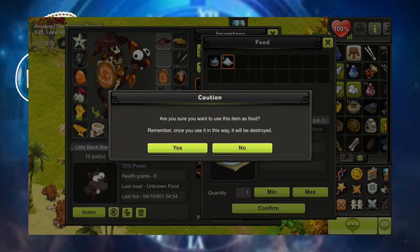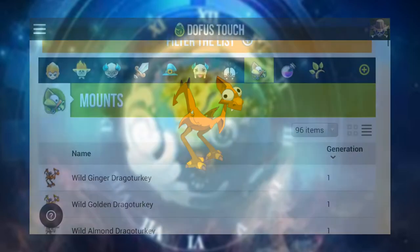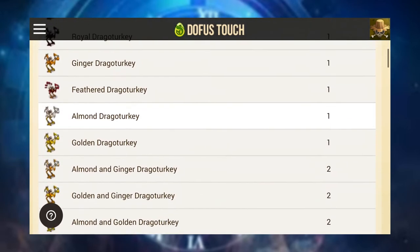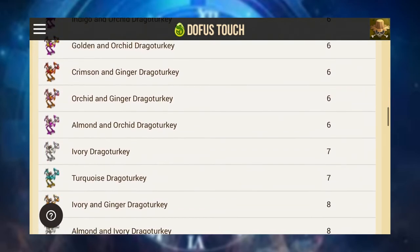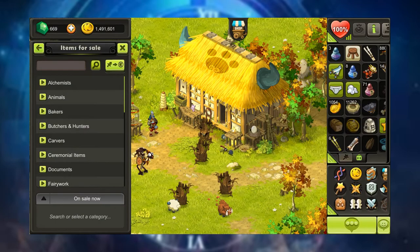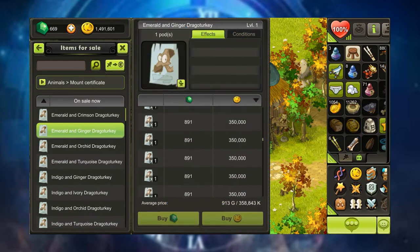Let's move on to mounts, or drago turkeys. These are a very popular option for a lot of players because most of the time their benefits and stats really outshine pets and petsmounts. These guys come in all sorts of variety and whatever combination you can think of, so no matter what your elemental or hybrid build is, there will be a drago turkey for you. For the most part they are pretty affordable — you're better off just getting a low-level one off the market instead of capturing them in the wild and breeding them.